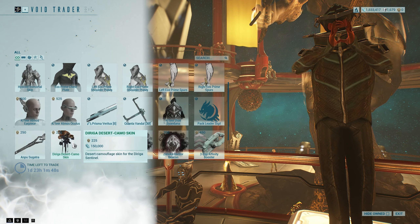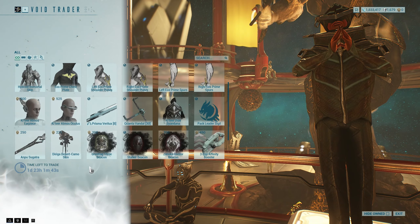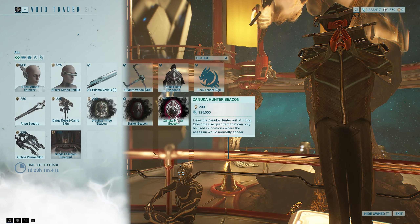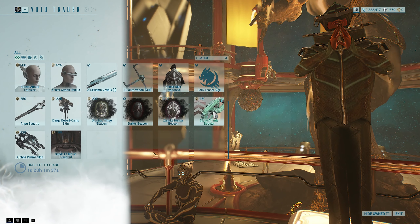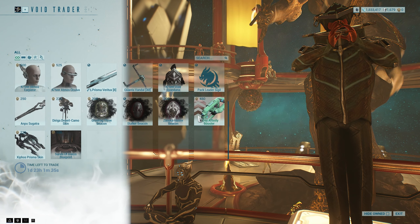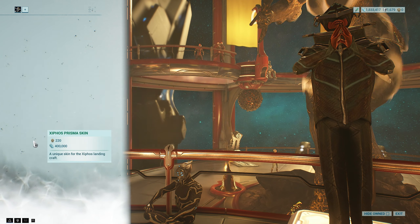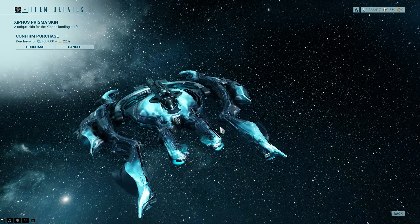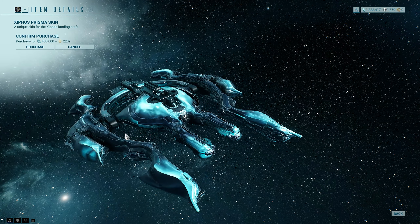We have Durga Desert Camo — if you want Desert Camo for Durga, there it is. We have all of the beacons, that's cool I suppose. Groot Strike 3, Stalker and Zanooka — all useful. 3 Day Fini Booster — I say this every time, but 450 is probably a bit too much for it. And we have the Xiphos Prisma skin, which looks fantastic, as you can see.